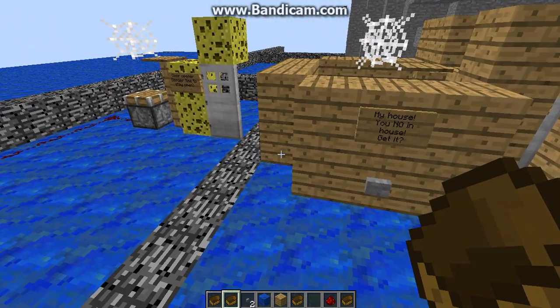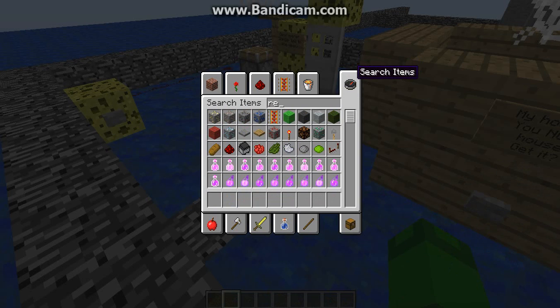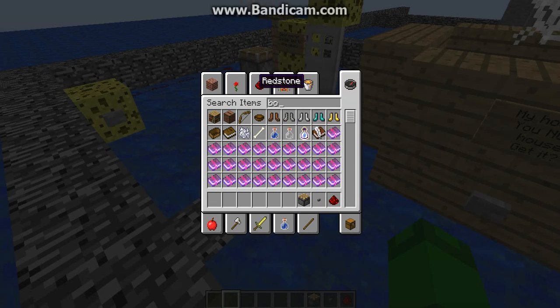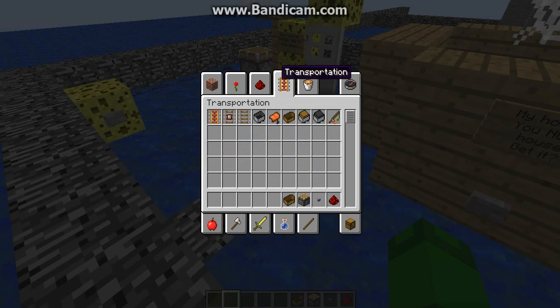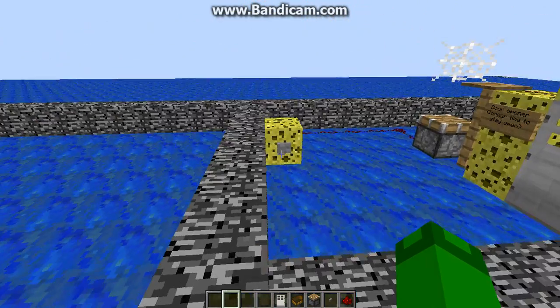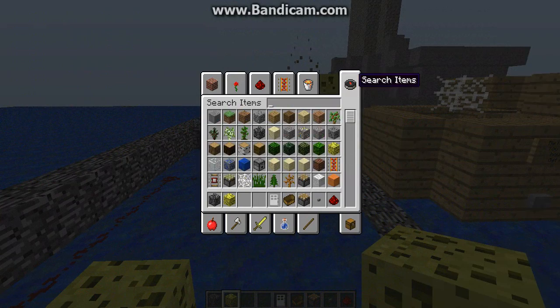Now I'll teach you guys how to make this. All you need is redstone of course, buttons — any type of button would work — a piston, a boat, an iron door which is right over here, any type of block (in this case I'll be using this kind), and you need cobweb.